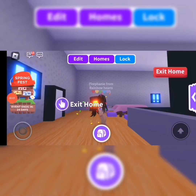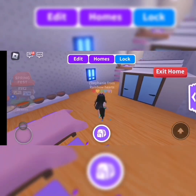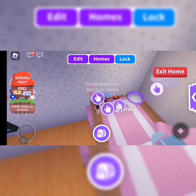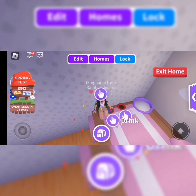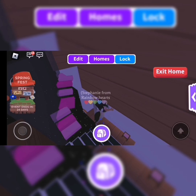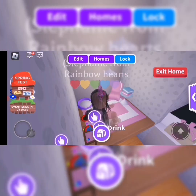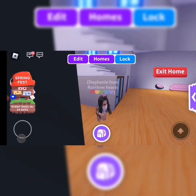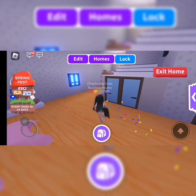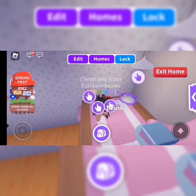Hello, it's me Stephanie. Today I'll be showing you some hacks for building in Adopt Me. So if you don't have enough space in your house, you can glitch out somehow. I've glitched out here. If you've heard of this before but don't know how to do it, I'm going to be showing you now.